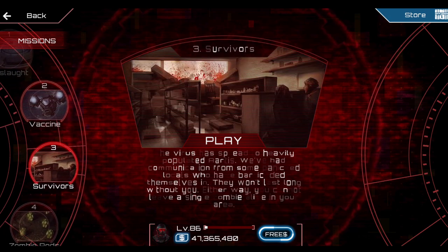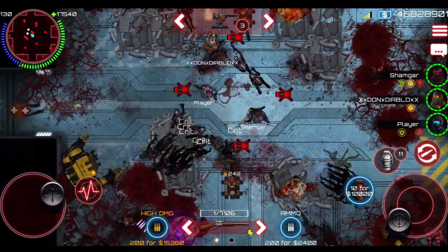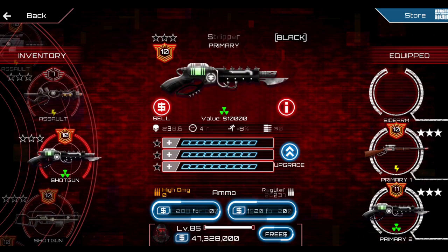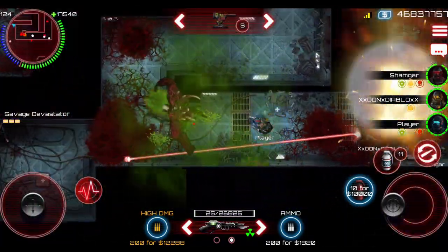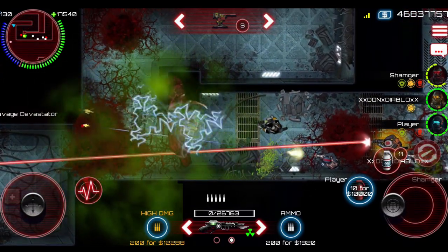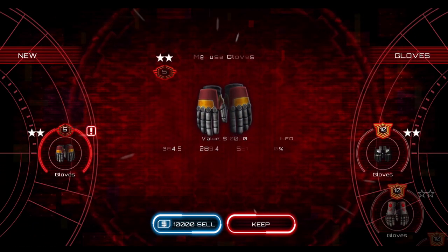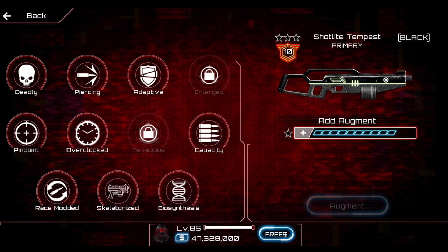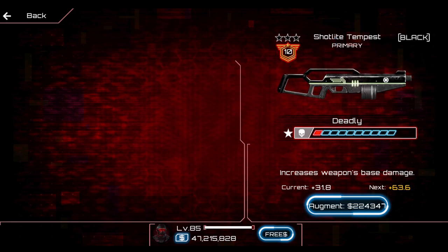There are seven levels to choose from and you can play single player, with a team of random four people, or with friends. One of the best things is gearing up your character — getting super overpowered guns and armor. You get that by killing bosses, who normally drop a strong box. Strong boxes come in many tiers, and the higher the tier the better chance you'll get good armor or a weapon. When you open a strong box it's completely random what you get. Weapons normally have open slots which you can use to augment them — like adding deadly for increased damage or faster attack speed — which adds a lot of customizability.